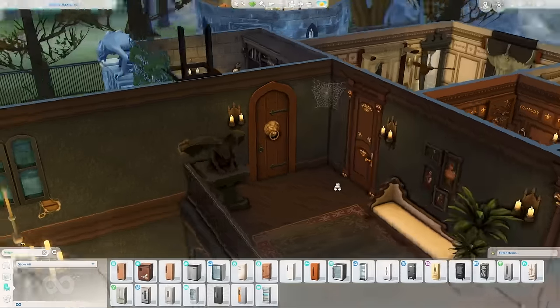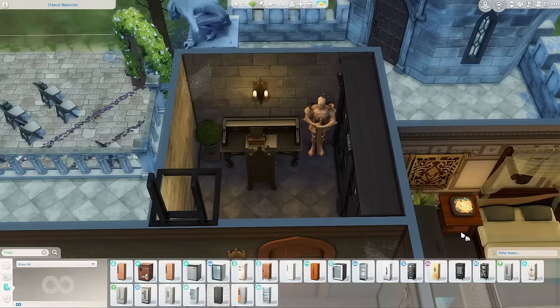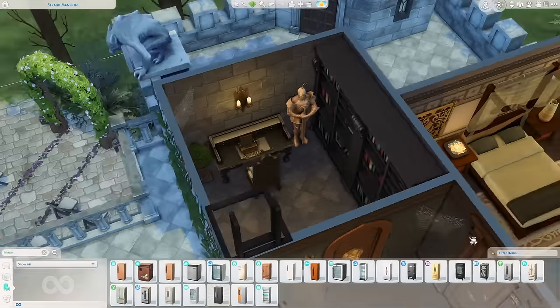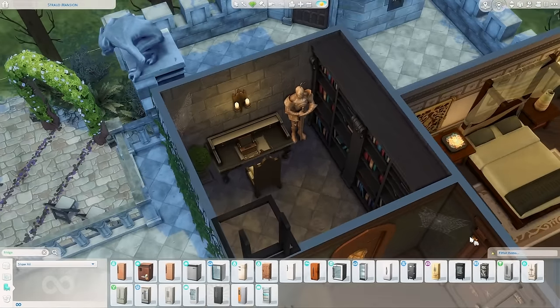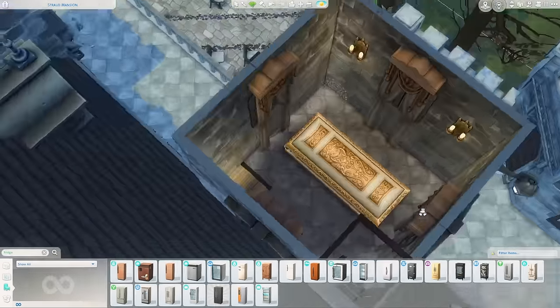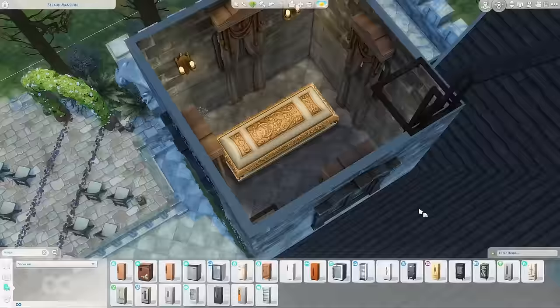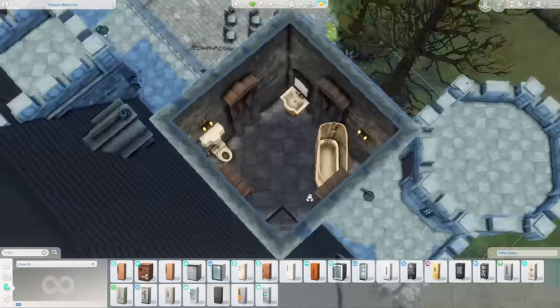Moving on to the vampire tower — when you walk in I gave it more of a dungeon-y vibe. On the first floor there's an office and library, upstairs is the bedroom with a super fancy coffin that fits perfectly on the landing, and on the third floor is a basic bathroom. It's a pretty simple room but it does the trick and I think a vampire would really like it.